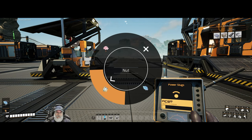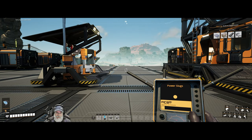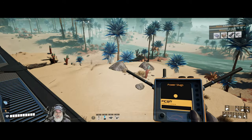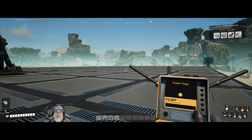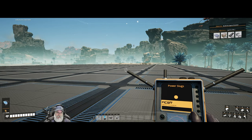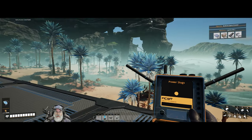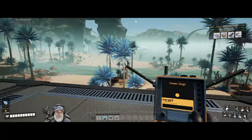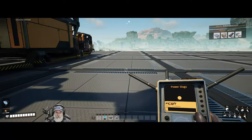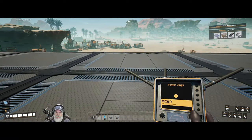I wonder why it doesn't let us scan for berries — probably because we haven't discovered them yet since they don't exist in this biome. We could go up to the forest biome way to the east and find berries there, or we could go down the coast. I'll show you where I'm planning on setting up our bigger base later.